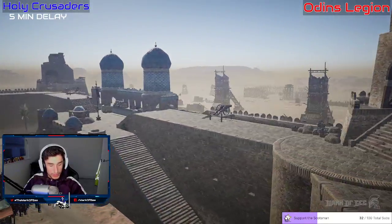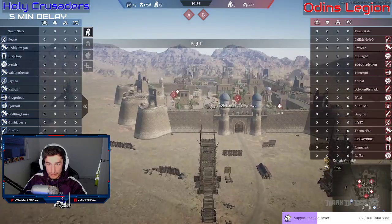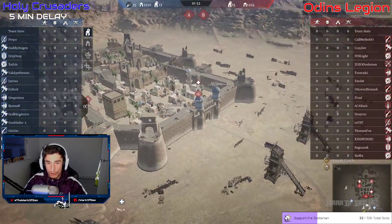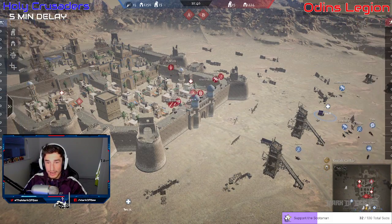Welcome to the channel — how are you doing guys, hopefully you're all enjoying your time here. This is CB Rivals round six, game two of two. It is Holy Crusaders versus Odin's Legion, with Odin's Legion holding a one-nil advantage after the first battle.